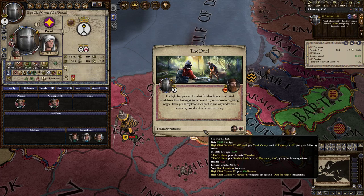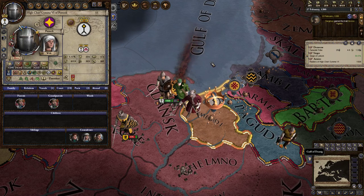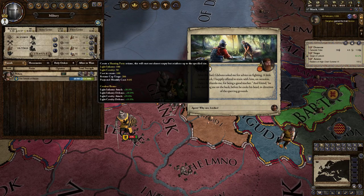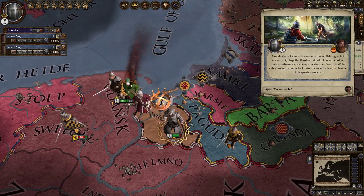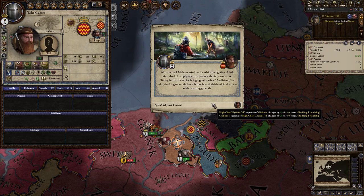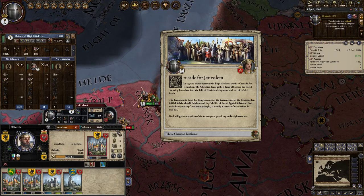Elder Glaboons has chosen to accept your challenge to personal combat. The fight has gone on for what feels like hours — the initial confidence I felt has begun to wane and my movements are getting sloppy. Then, just as my knees are about to give way, I smack my wooden club flat across his leg. We won — we did not actually take any damage either, so that is just beautiful. I'm going to spend the piety we just gained. Some archers — it's an interesting unit model.